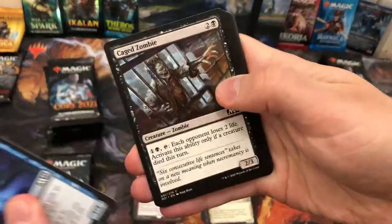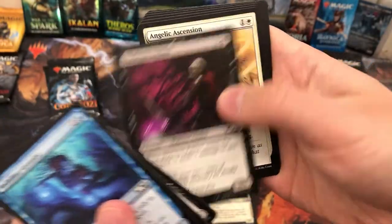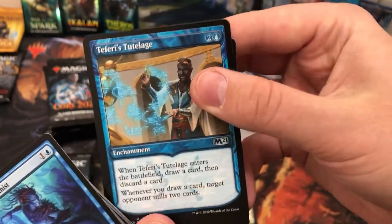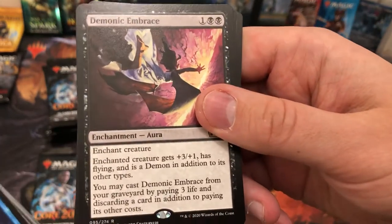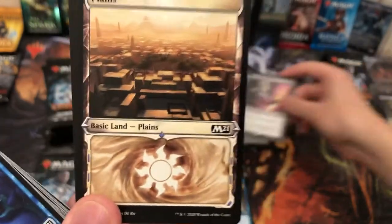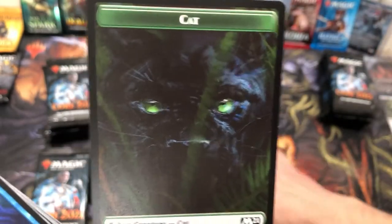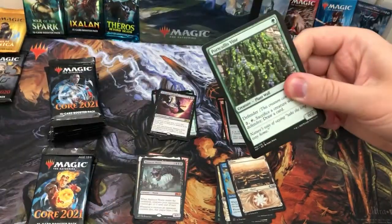I won't do prices for all the cards — if it's worth more than a few quid I'll put the price on. With any set the value's gonna tumble, so if you pull really good cards, maybe get rid of them and make some money. A very good card I've seen a lot of in Arena. And here we have Demonic Embrace — pretty cool card, plus three plus one, has flying, and you can cast it from your graveyard. A nice little alternate land that looks very cool.